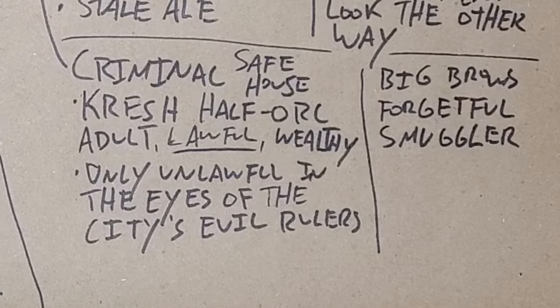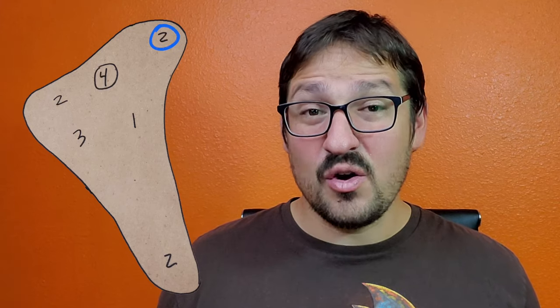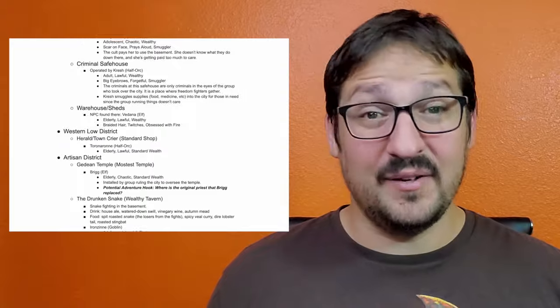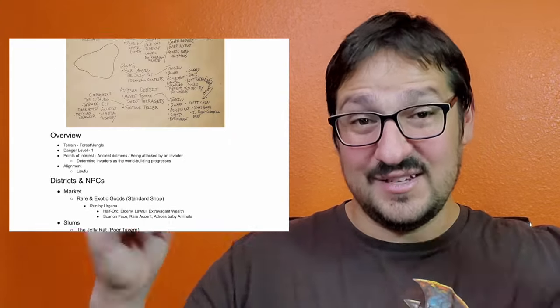Another option for Isilden might be to have him run an illicit black market of things that the villains have outlawed — things like medicine or food that the bad guys don't want people to have. However, I think this might be a little too close to the character of Kresh, the half-orc freedom fighter running the criminal safe house in the northern low district of Myrhokos. So I'm going to stick with my first instinct and make Isilden lean towards being a bad guy, which also fits better with his chaotic alignment. If you're having a hard time keeping all of these characters straight — join the club, because it's tough for me too. I am putting links in the description where I have this world written up, and you can take it and use it at your home table if you want. It's totally free — just a Google Doc.